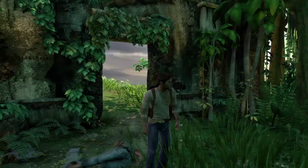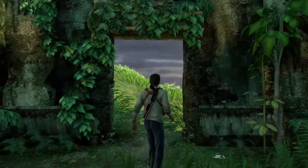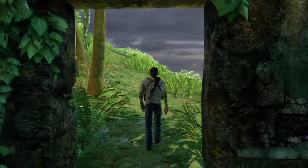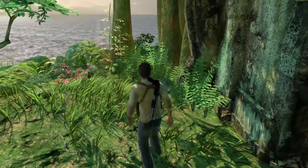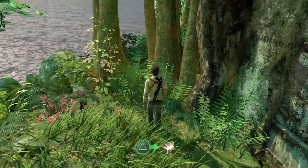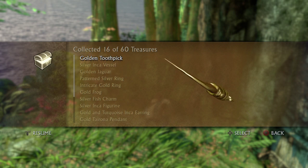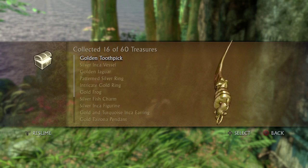Treasure number sixteen can be found as soon as you go through this doorway arch — whatever. Turn right and it's immediately there. Golden toothpick — coolest looking toothpick I've ever seen. That's treasure number sixteen.